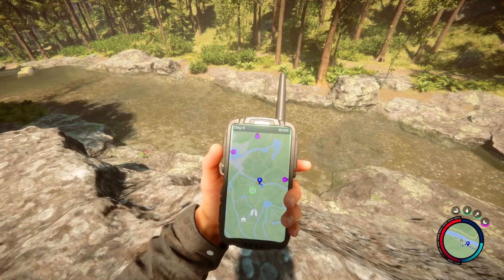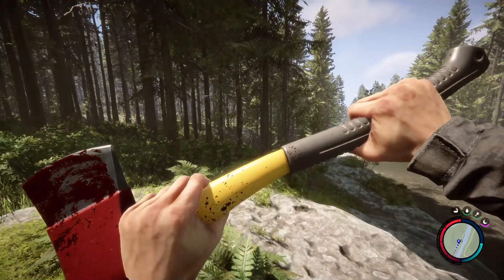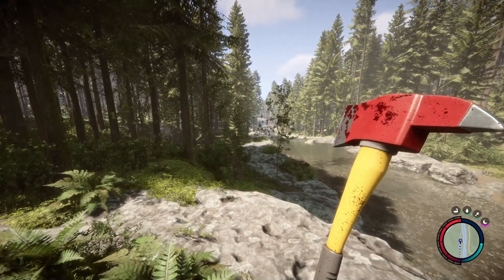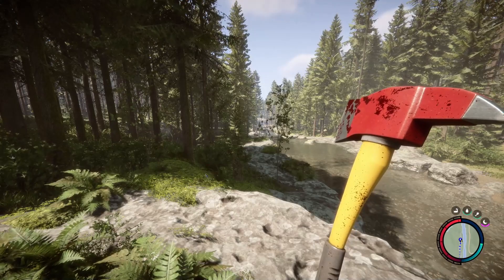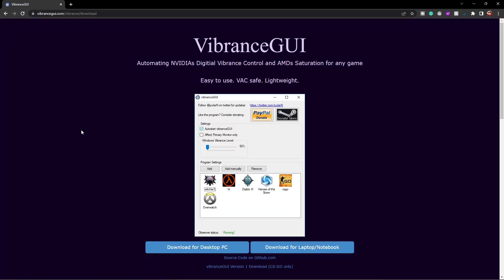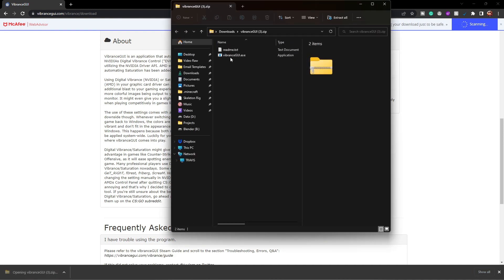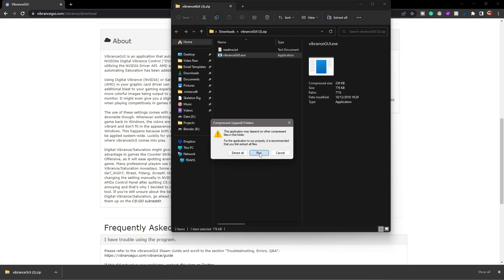Once again, this is without the changes and this is with the changes we're going to be making in today's video. What you need to do is keep the game open and click the first link in the description — that will bring you to Vibrance GUI. Vibrance GUI works for all games, it even works for your Windows, and we're basically going to download it for desktop. Once downloaded, open it and run the .exe.